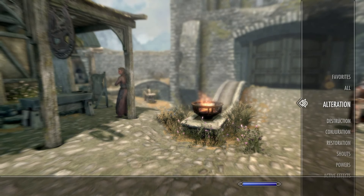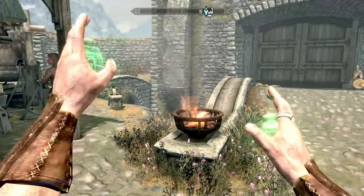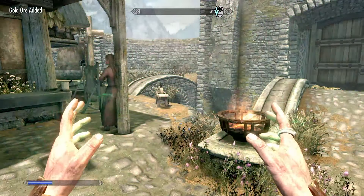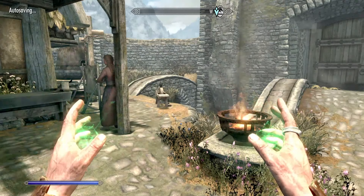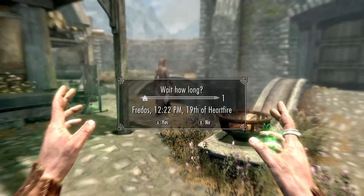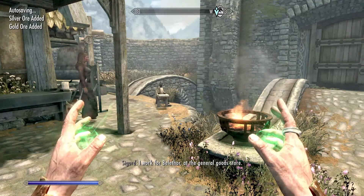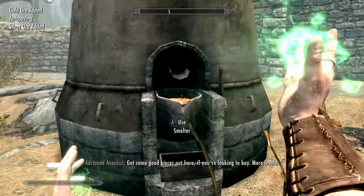Once you have all the iron ore — or different kinds of ore like silver ore — you're just going to sit here and cast Transmute over and over again. It takes a lot of magicka, but you can sit and wait once you run out. Or you can make your spells cost zero and just keep casting it over and over again.